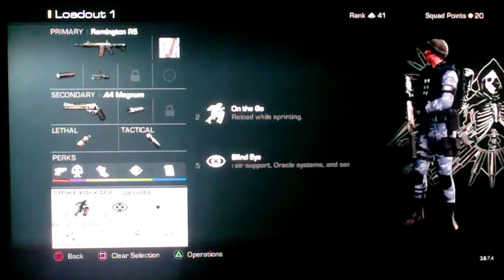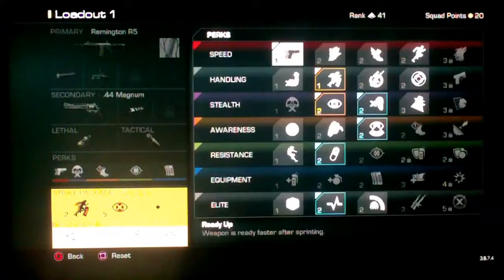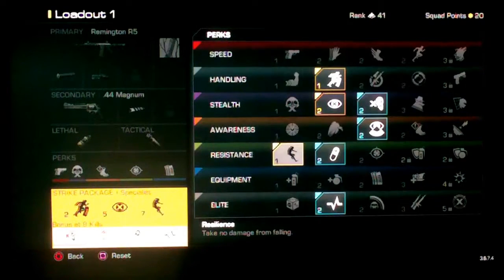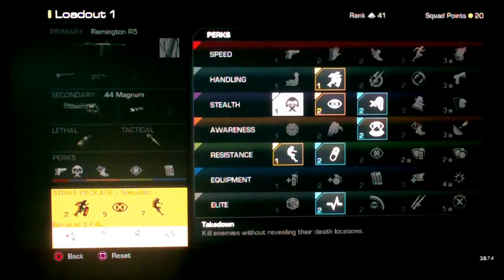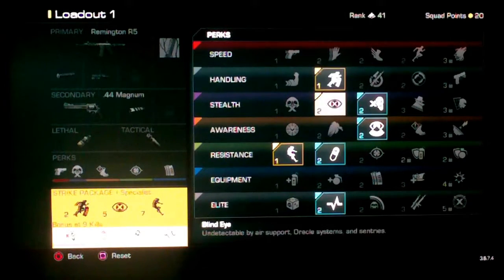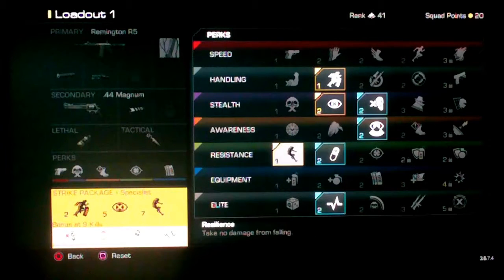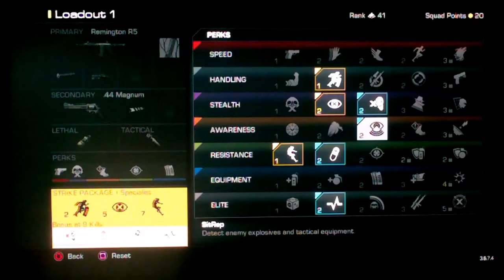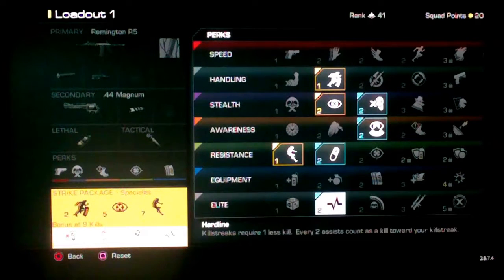We're also gonna have a Strike Package of Specialist. I'm gonna put on some Resilience, and for our three killstreaks we have On The Go, Blind Eye, and Resilience. Then for our bonus at 9 kills, we have Dead Silence, Sit Rep, ICU, and Hardline.